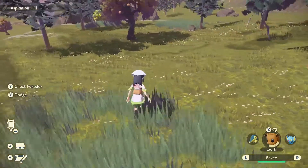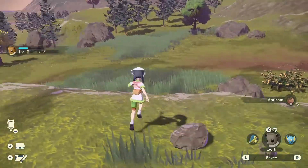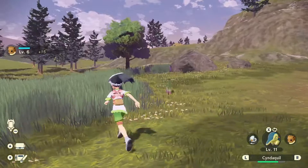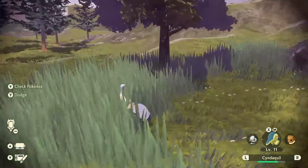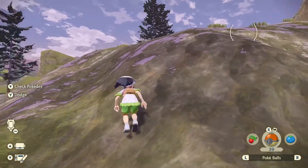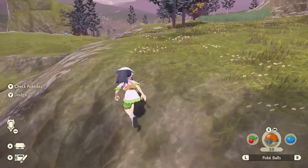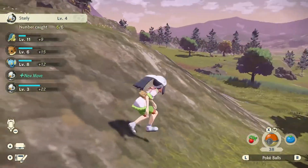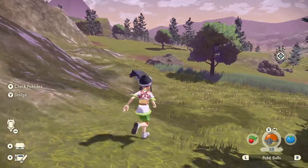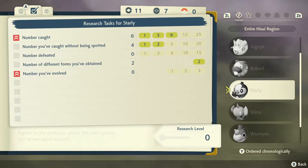I had mentioned how I wanted a Pokemon game to last at least eight hours, and I think that's kind of what we have here — in order to complete the Pokedex you have to do so much. There's a Starly — let's get a little closer. That one saw us, but that one didn't, so we'll chuck a Pokeball right at its face. There we go. The Starlies got new moves. Let's check the Pokedex on Starly — we've caught six, one did spot us, and we haven't defeated any yet.